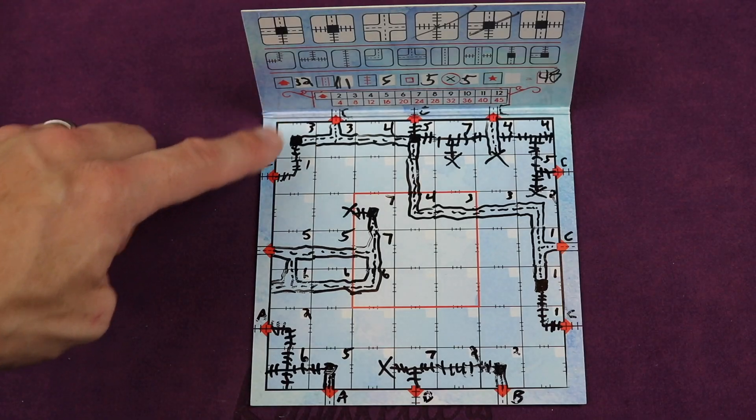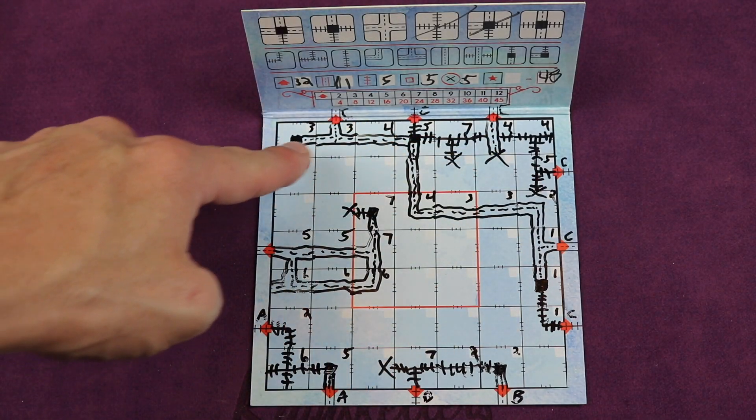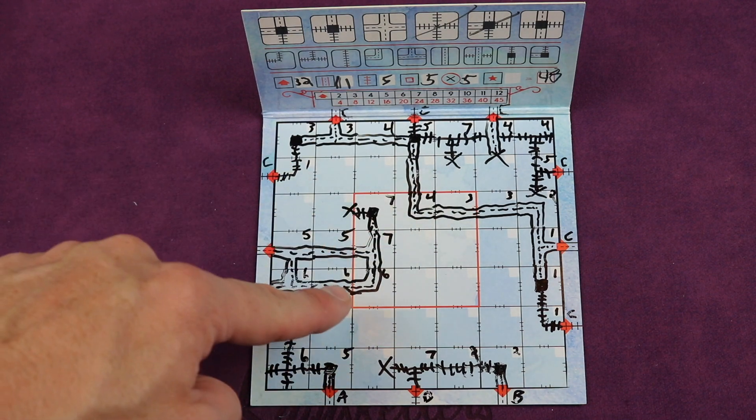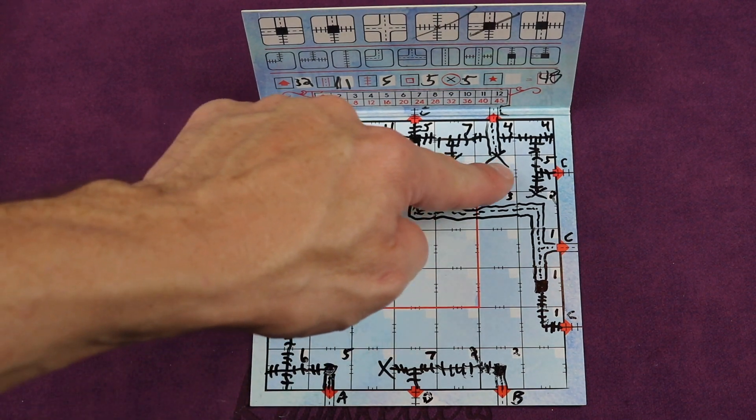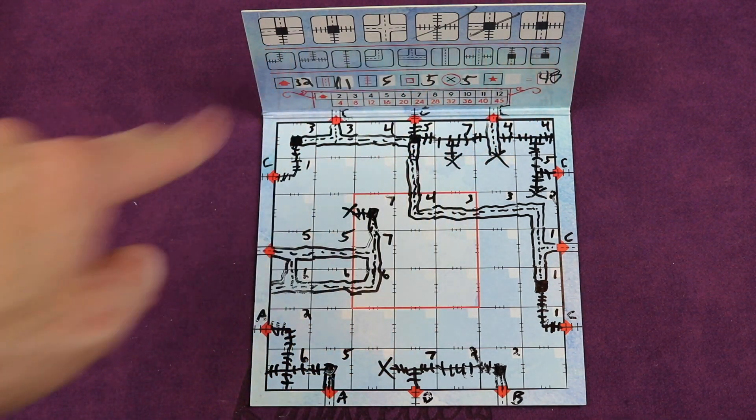You'll be getting most of your points by having many networks connected together as one, but you'll also get points for your longest road, your longest train, and filling out the center. But you'll lose points for unconnected networks, and you also get to use some special dice throughout the game as well.